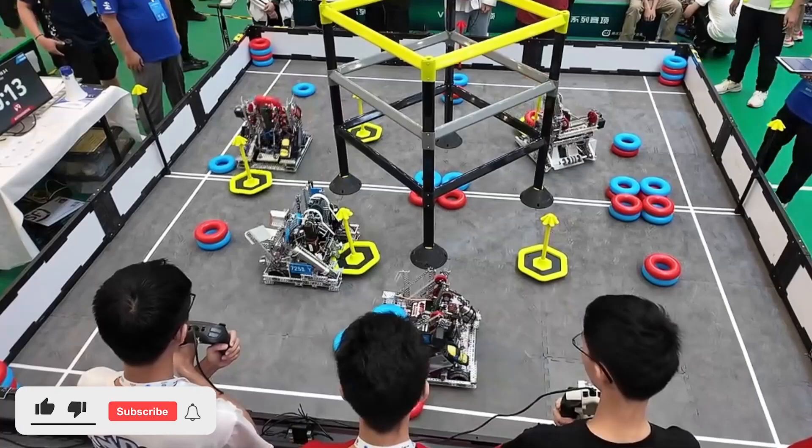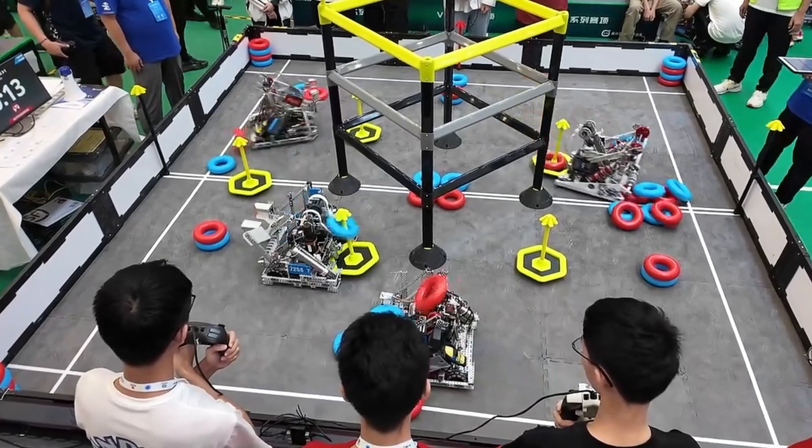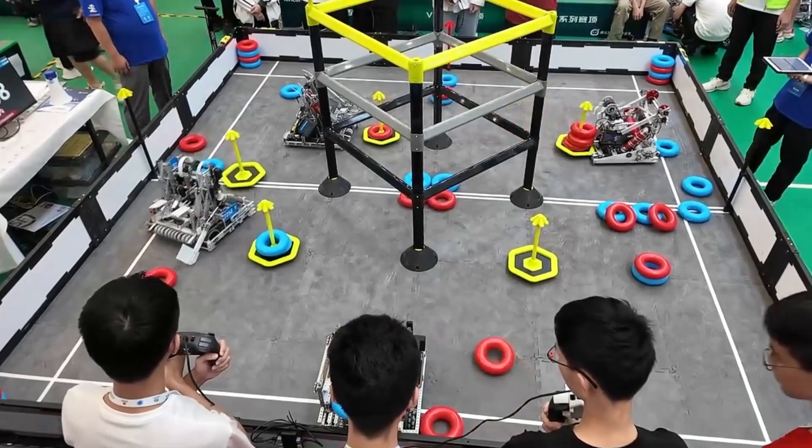Today we have the R16 match of the WRC competition. In this match, we have 18522R, and we're going to look at how they get defended here in this match on the wall stakes. This is actually a pretty close match, and Blue only lost because of them touching those rings at the very end.